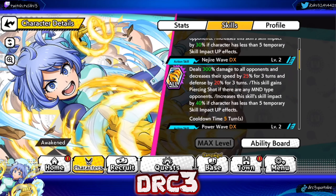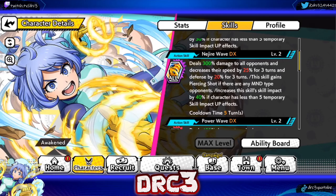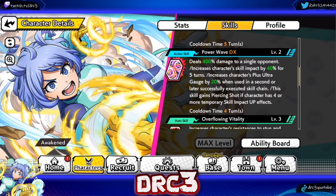Her first action skill, Najire Wave, is another AOE that does 300 damage to all opponents and decreases their speed by 25 for three turns and defense by 20 for three turns. This skill gains piercing shots if there are any mind-type opponents and increases skill impact by 40 if the character has less than five temporary skill impact up effects. Normally speed reduction on an action skill isn't the greatest, but I've found that even when Kaminari doesn't stun anybody, if Najire does this AOE with 25 speed down to all opponents, it's actually really good.